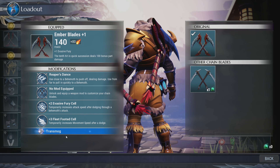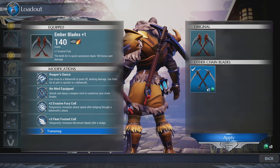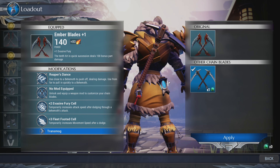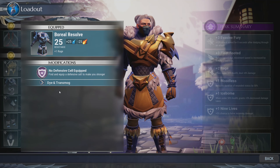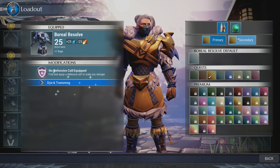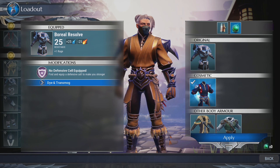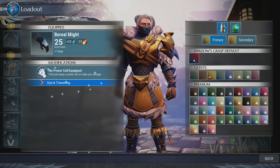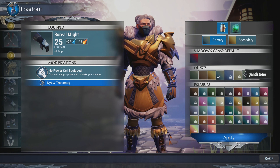We also have a transmog that you can choose to change the appearance of each of your weapons. As you level up and unlock new ones, you only need one transmog stone to change the appearance. Some are even free, as we can see here with our chest piece — I can make it look like a ninja using this cosmetic item. There are so many different options for all gear sets, and there really isn't going to be anyone that looks alike.